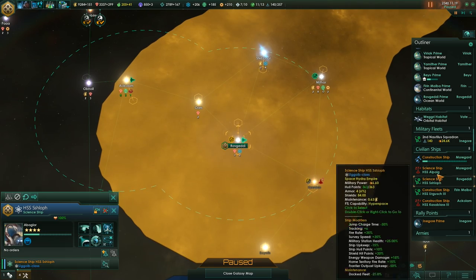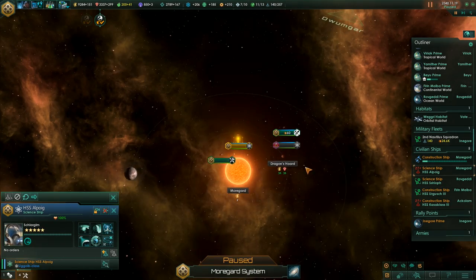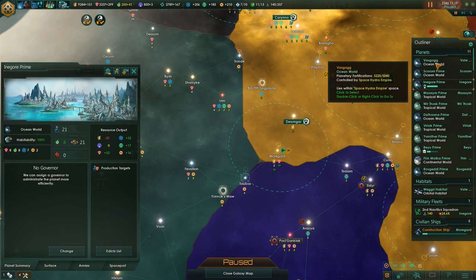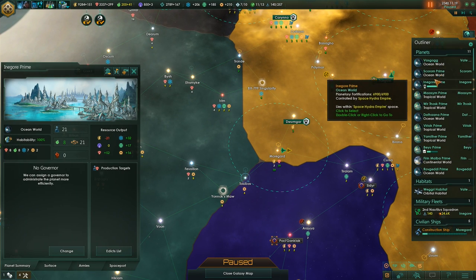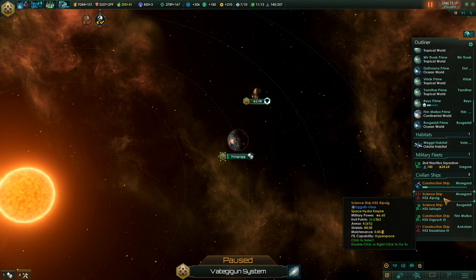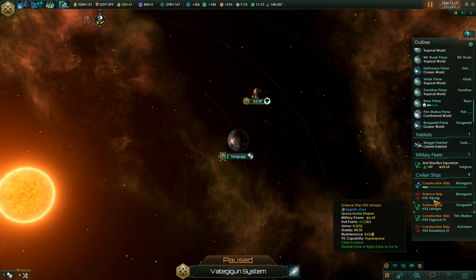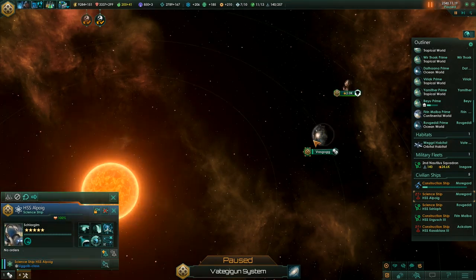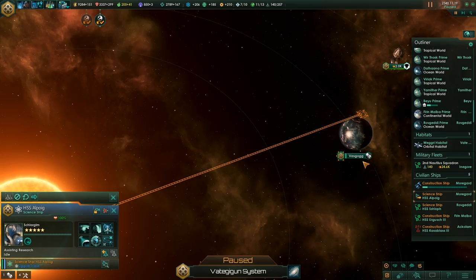Anyway, where are the science ships right now? One over here. I think Inagor Prime is generating more research at this point — or is it? No, slightly less. Okay, fine, off you go. That's the one — off you go then.